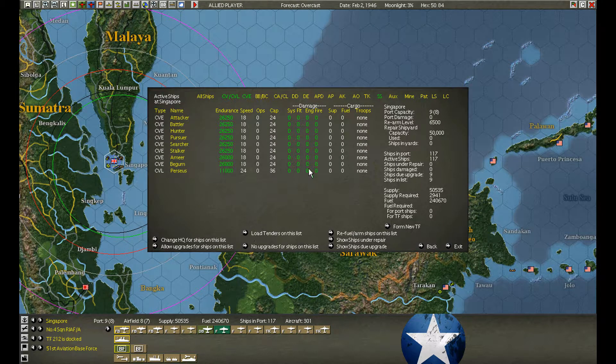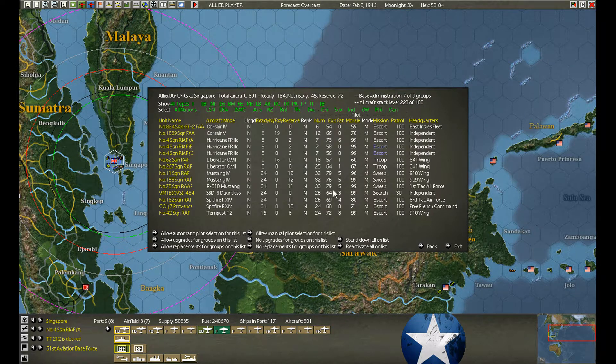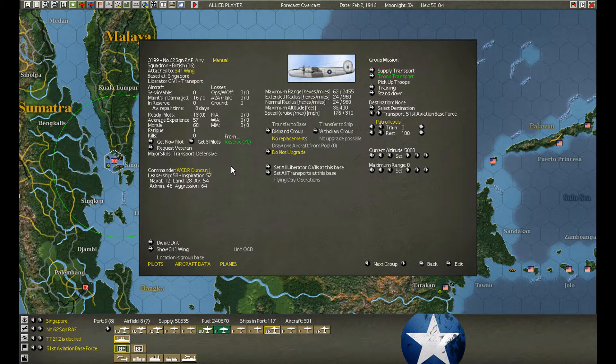We can finish juggling our carriers' air groups onto them. Any other reinforcements? Some of these we were waiting to rest. What happened to these guys?